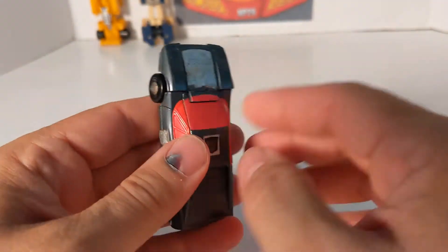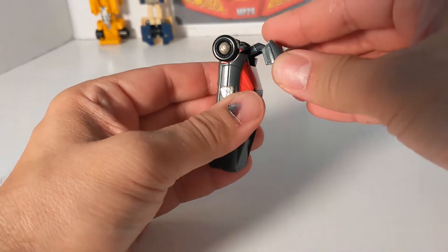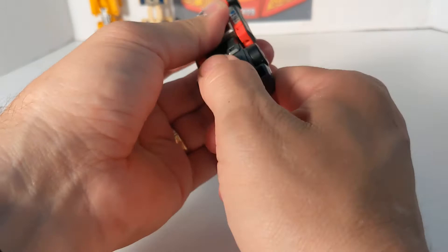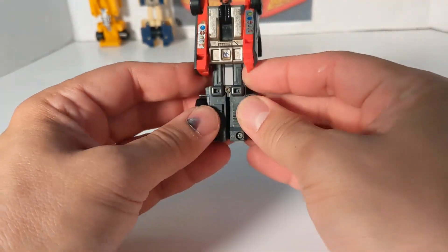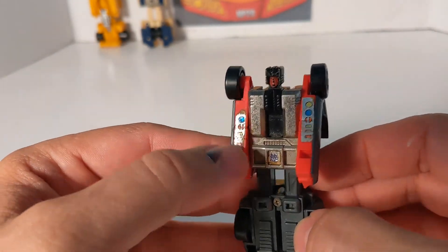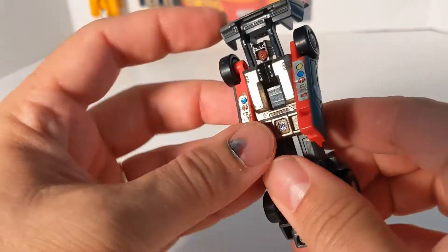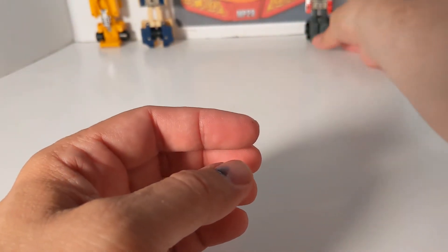Wild Rider transforms a little differently. Instead of flipping the top over, it just pulls up and folds down. The legs you just pull out — so he's almost like Dragstrip. His face is very not cartoon-accurate. He's got a lot of stickers. Again, the feet are stuck together and the only articulation is the arms. And that is Wild Rider.